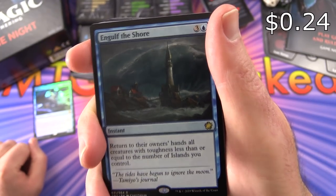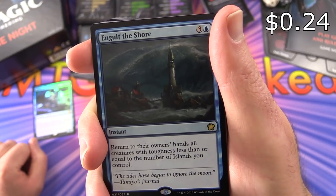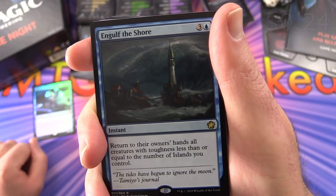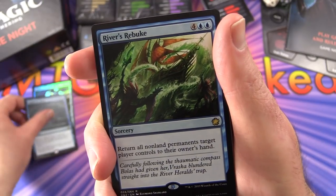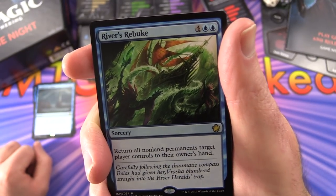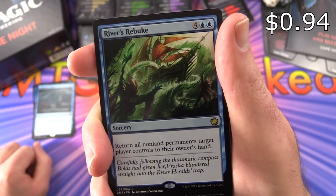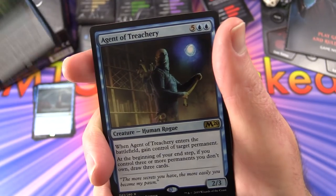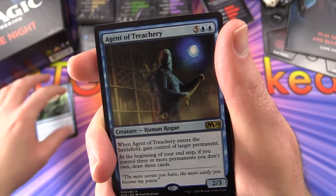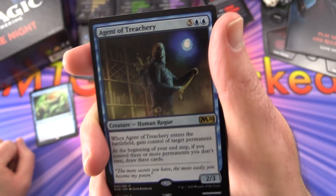Engulf the Shore - a rare instant for 4. Return to their owner's hands all creatures with toughness less than or equal to the number of islands you control - that could be handy, bouncing all those creatures back. River's Rebuke - sorcery for 6, return all non-land permanents target player controls to their owner's hand.